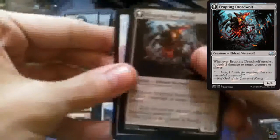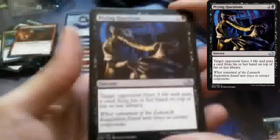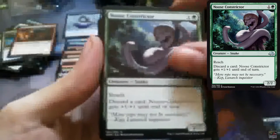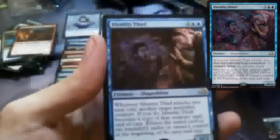Smouldering Werewolf that flips into Erupting Dreadwolf. And we have Prime Questions, Noose Constrictor, Unsubstantiate, and Identity Thief again. And a nice Plains and a Zombie token.